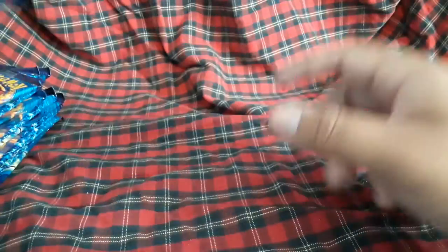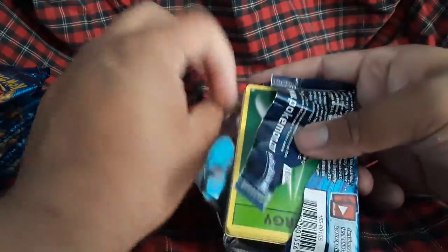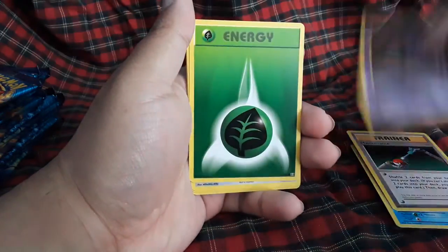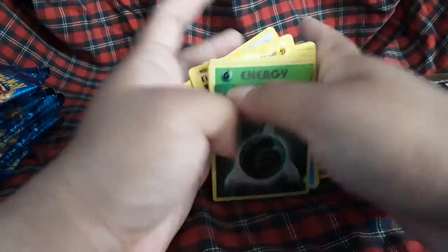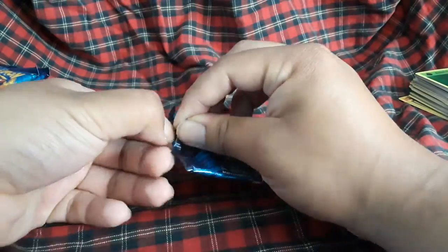Brock's Grit full art tends to get miscut quite a bit — I have a badly miscut one. Same with the Mewtwo EX, which tends to get miscut badly too. Poliwag, Maintenance, Chansey, energy, Rattata, Vulpix, Electabuzz, Magikarp reverse hollow, Grass energy, and a Dugtrio rare. I'll take reverse hollow energies any time of the day — so far we've gotten some good stuff, some hollows. I'm very happy.